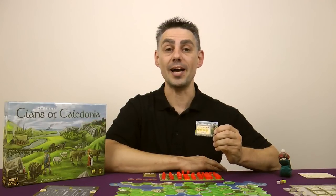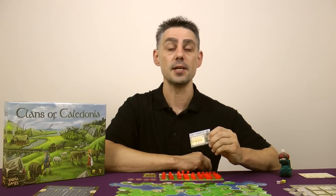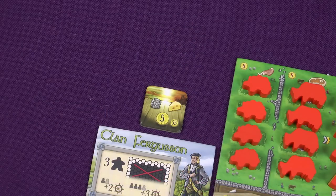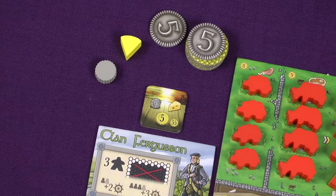Starting with the last player and going in reverse player order, each player chooses a clan and its corresponding starting tile. Your clan will give you a special ability that you can use during the game — for the full details please refer to the rulebook. Players then receive the goods shown on their starting tile, so if you chose this one you would start with one wool, one cheese, 55 pounds and then an additional 5 pounds.